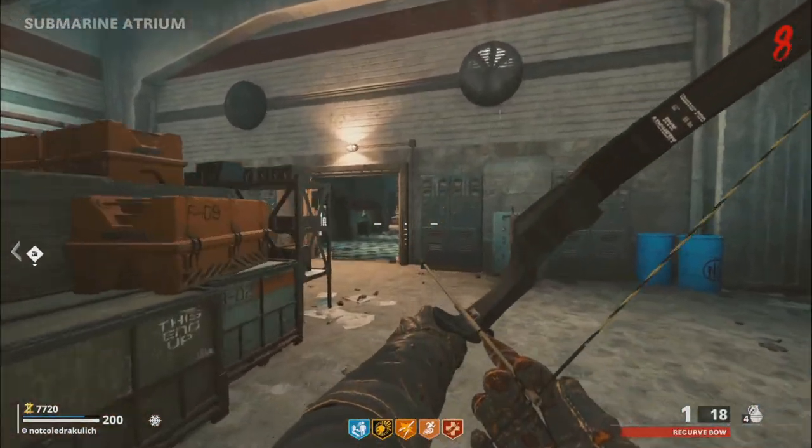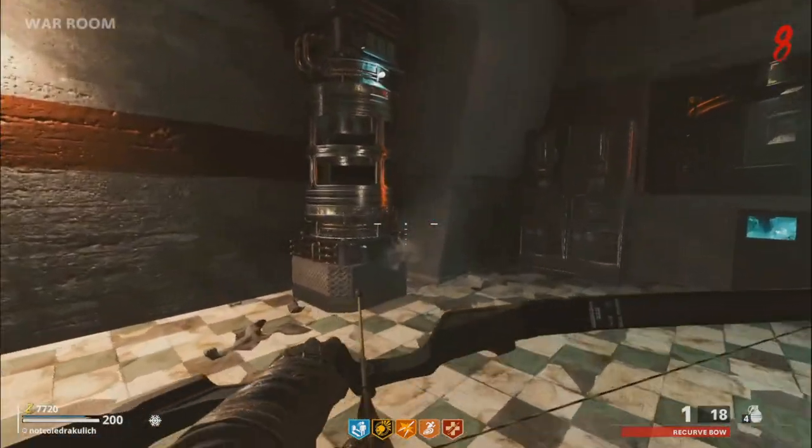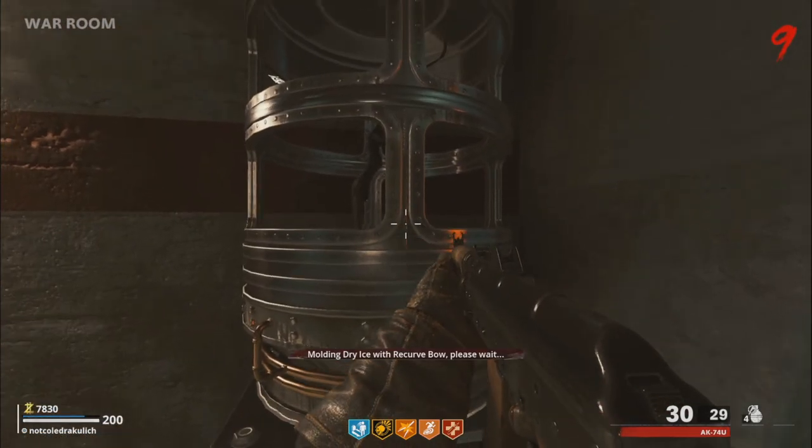Once you have your dry ice, you will want to come down into this room in the back of the submarine room, and put your bow into this machine with the dry ice. Once it's in there, wait for a little bit, the tube will fill up and then empty itself, and then you will be able to grab the ice bow out of it.